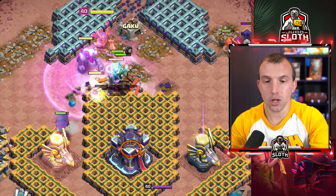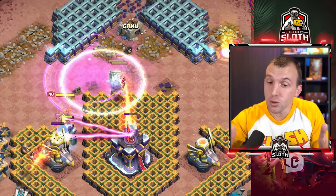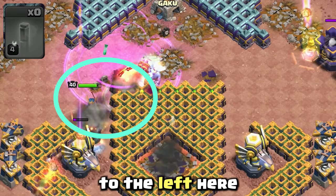Manually pop the wall wrecker. Turn the super minions invisible by placing the invisibility spell slightly to the left, and then another one to the left here.